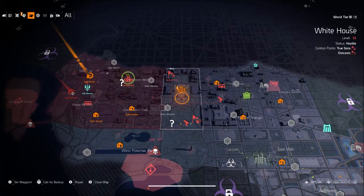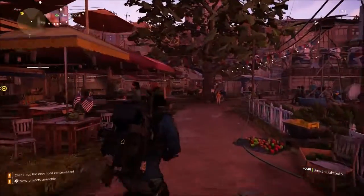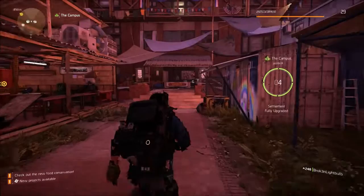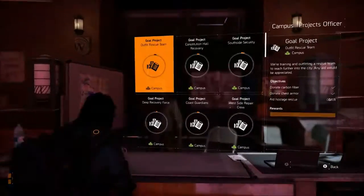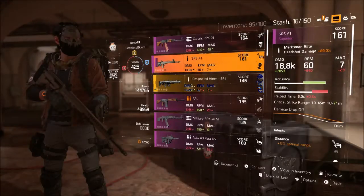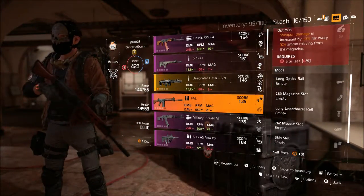The next thing on the list is going to be the settlements. A lot of people on my friends list have been ignoring the settlements for some reason — they're mostly focusing on the main missions. But I suggest doing the settlements because they actually give you a lot of XP if you complete them. Some of them are a little bit challenging, but some are pretty easy. You just have to collect materials and maybe kill a few things, and that's about it.